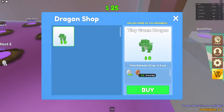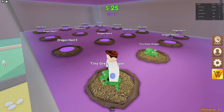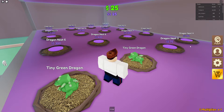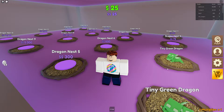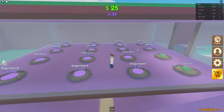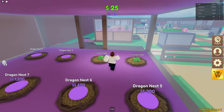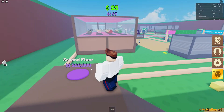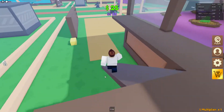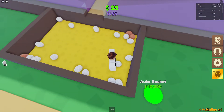Dragon egg, there we go. We got five bronze eggs and a normal egg. The normal egg is $1 each and a bronze egg is $5 each — not bad. The first row is just the tiny ones, the next row goes up to $5 each kind of thing. Maybe the first row could be tiny ones, maybe the second row could be something different — we'll wait and find out. We can also get the second floor, basically we can keep upgrading it. If we get 10,000 we get an auto basket.